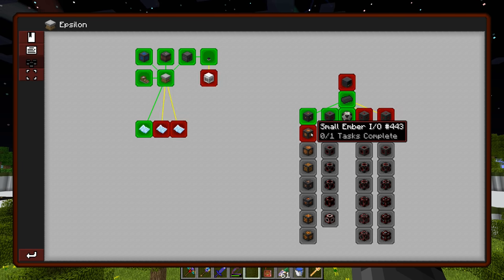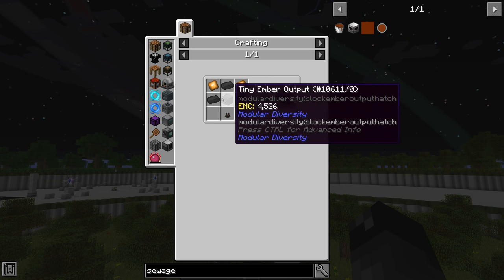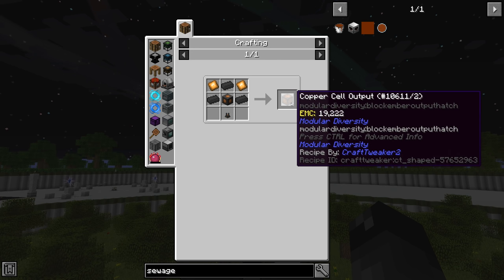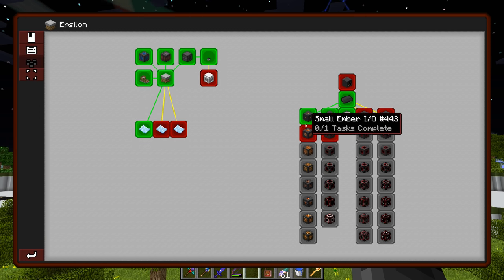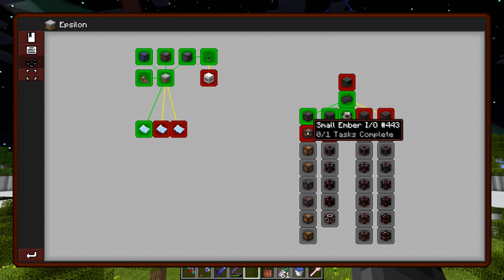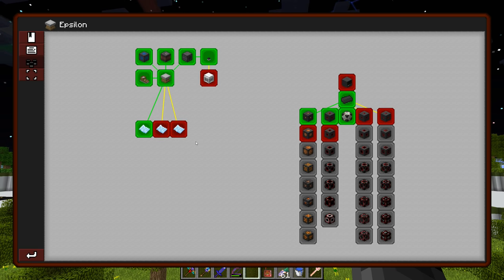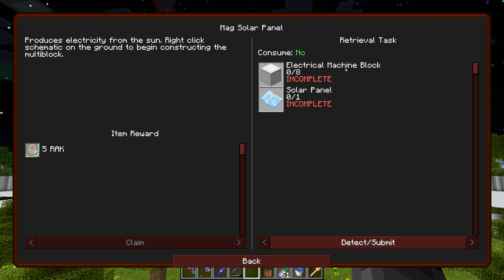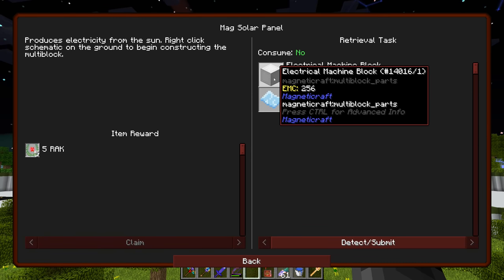I want to knock out some of these modular machines. Pretty much every single one of these has EMC, and to upgrade to the next tier it requires the previous tier, so this is just a whole bunch of quick crafting. I'll just make one, bust them out through the terminal, and we'll have a million of every single one since they all have EMC. There are also a couple of other items here for Magnetic Craft.